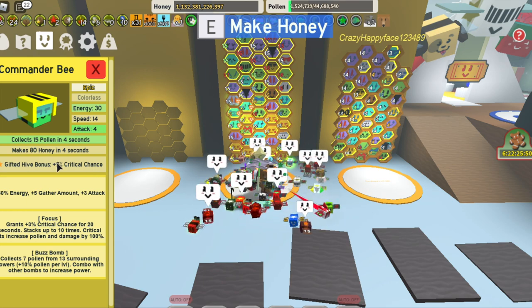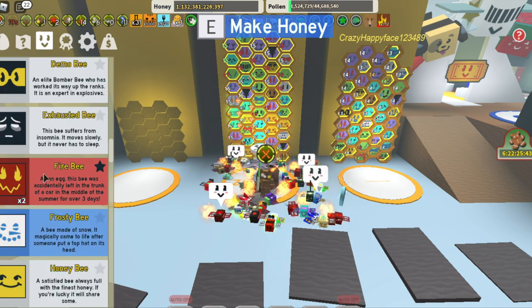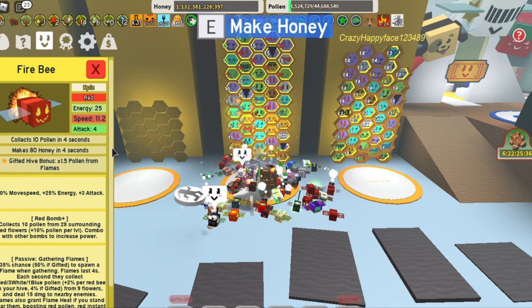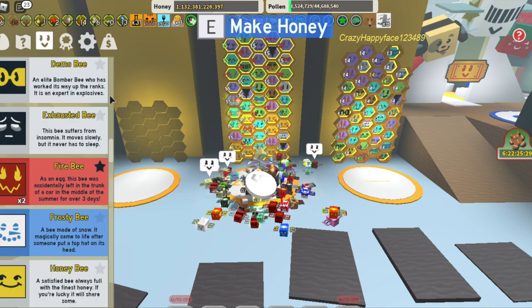Also commander bee — you've got to get yourself a gifted commander bee because of the 5% critical chance and it also gives focus, which is great. You are also going to want to pick up one gifted fire bee because it gets 1.5 pollen from flames, and flames are going to be the main thing that you need to focus on if you are a red hive. So make sure just one of those.